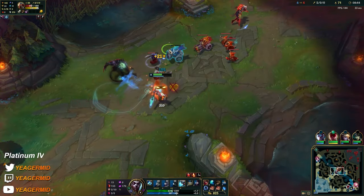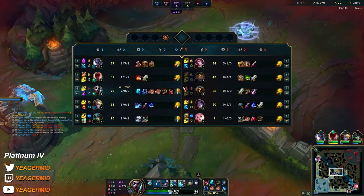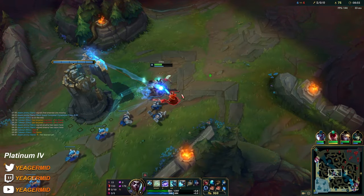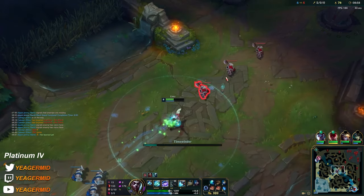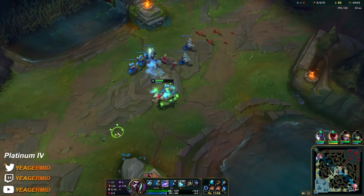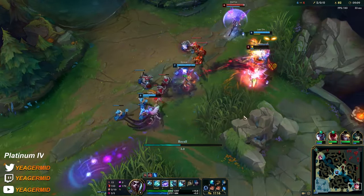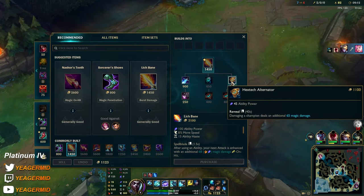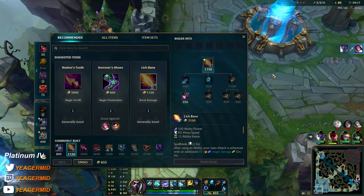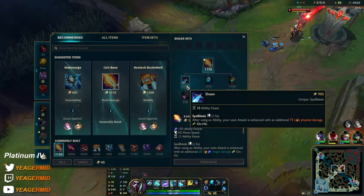That's worth it — he also lost the cannon, his ultimate, and his Ignite. I think I'm going to base; I'm not going to use the potion. Look how easy it is to wave clear. Normally at level 9 that's where you really start spiking as the mid laner, because you have maximum rank in your heavy damaging ability. I think I just go straight for tier 2 boots, might as well, when I can't afford the Sheen anyway. Sheen also creates synergy with Ekko because he procs it with his Q.